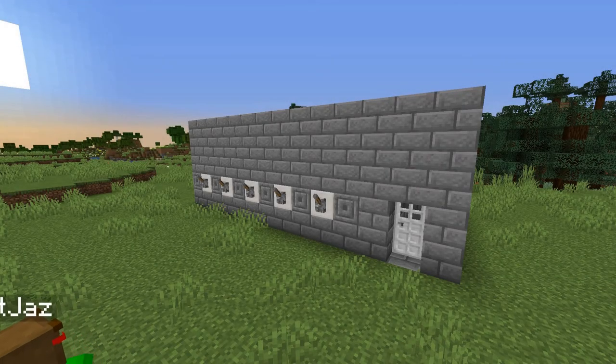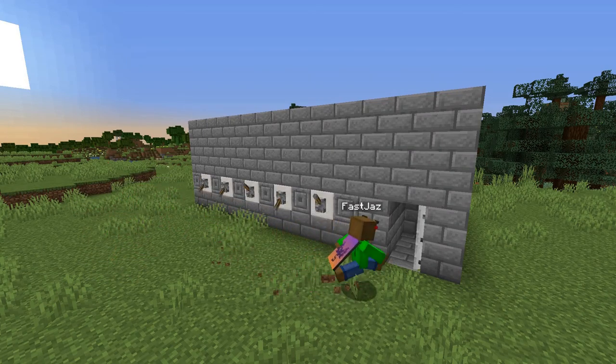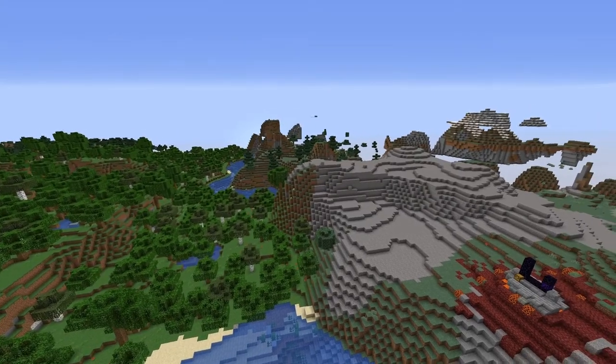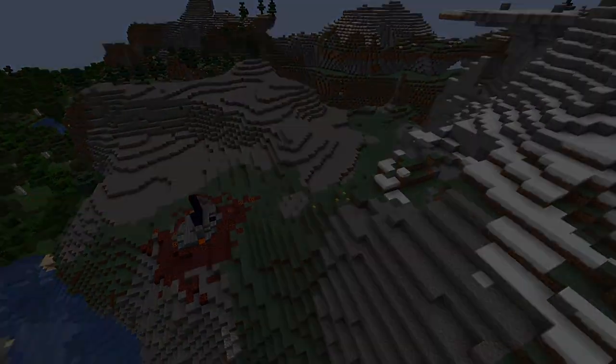Another thing people think of as a security measure is a combination lock, where you have to put in the right input to open the door. But that is right out in the open and most people can just trial and error it, unless you have a ton of levers right next to each other. However, what if I said that I could combine both of these together? That's what I'm going to be showing you in today's video.